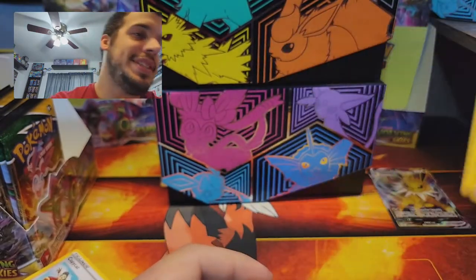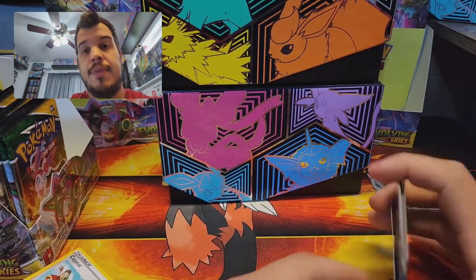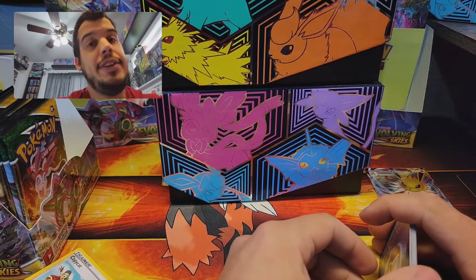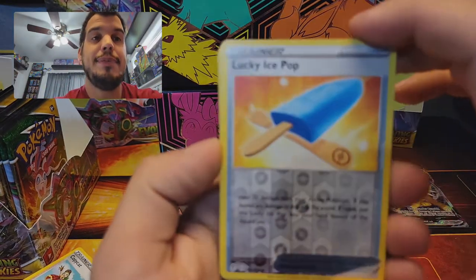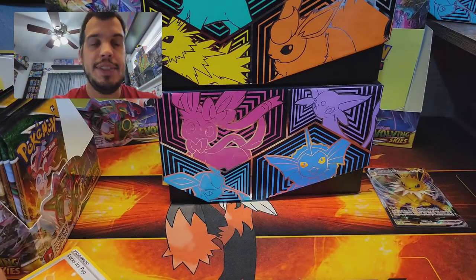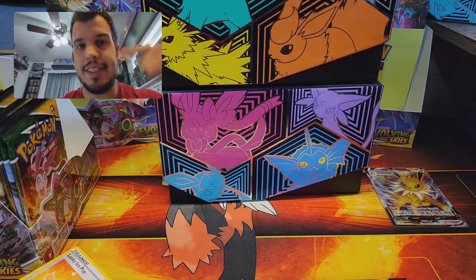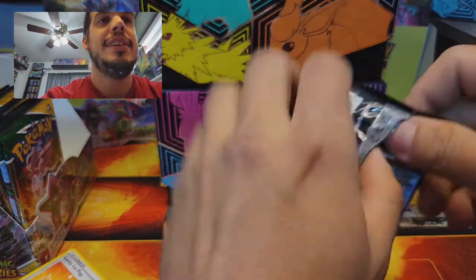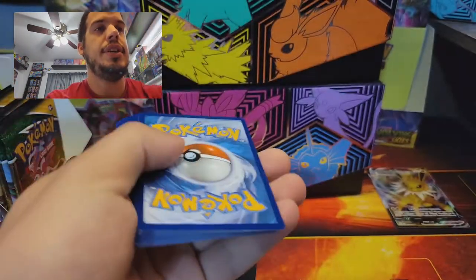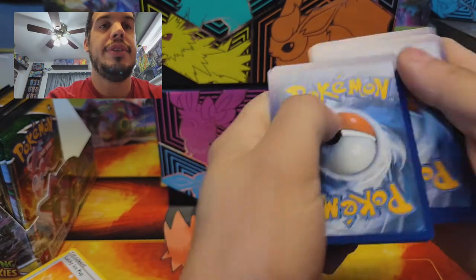I want to talk to you guys about this Lucky Ice Pop — it's pretty sweet. It heals 20 damage for an active Pokemon. If you healed any damage this way, flip a coin — if heads, put this Ice Pop into your hand instead of your discard pile. It's an item card, so you can play it again. So if you're really lucky with the coin flips and get heads, you can just constantly heal. You probably run four of those in your deck.